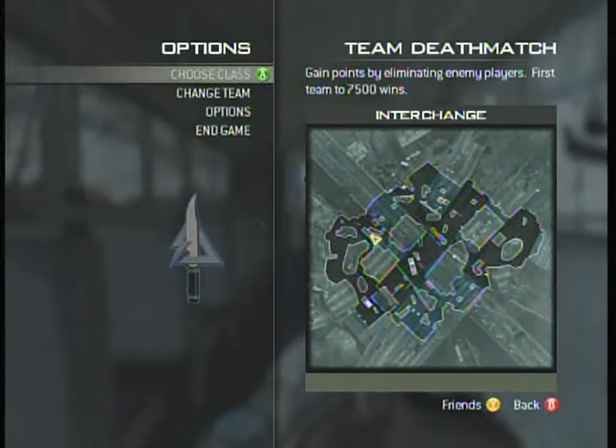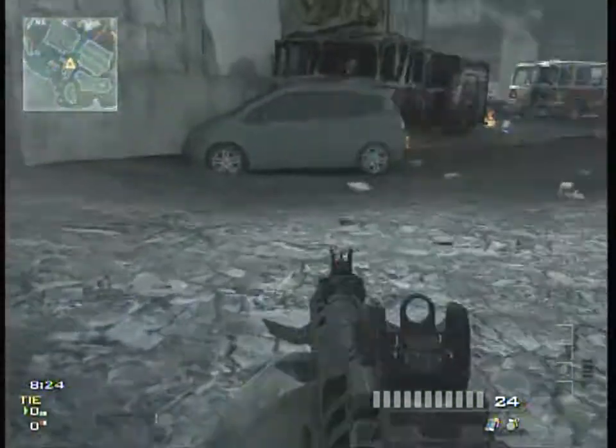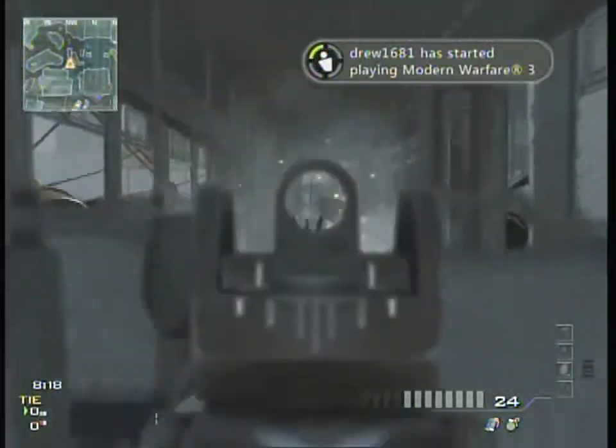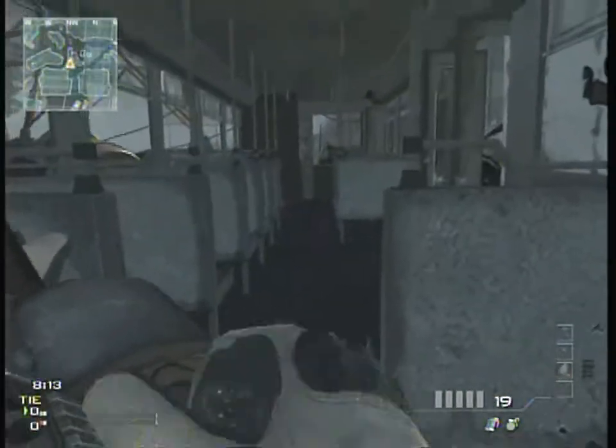Now here we are on Interchange. This is not that great of a spot, but there really are no good spots on Interchange. It's just kind of in the open where you only have to watch your front and make sure no zombies run at you. You just have to keep shooting and reload at any chance that you get, just like any other map.